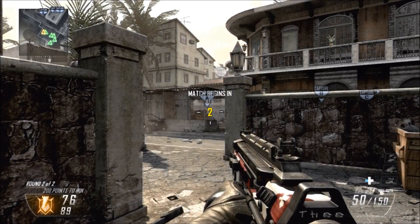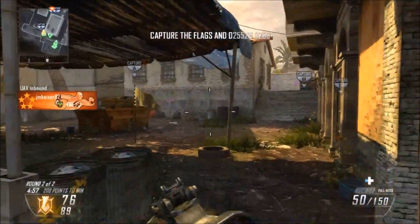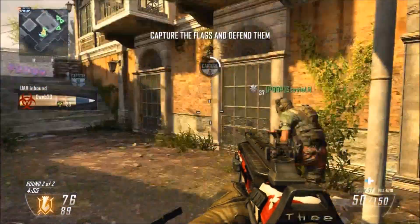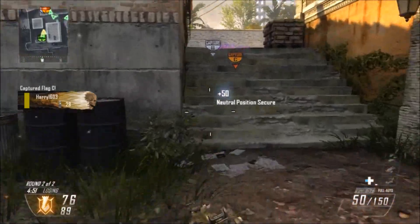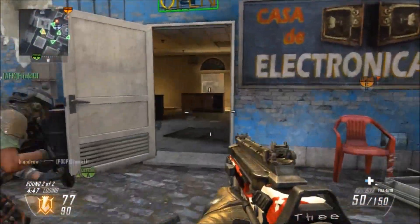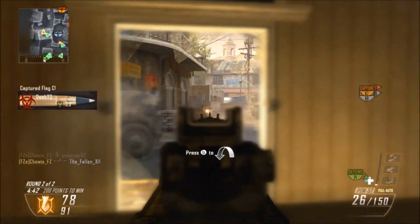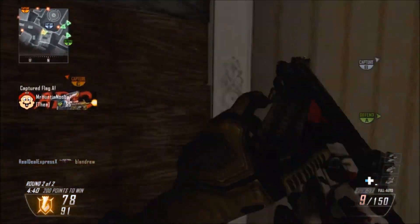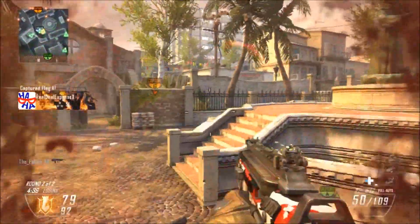Hey, what's going on guys, my name is Hunt Noobs, coming back at you with some more gameplay footage. As you can see, playing on the map Slums — probably the best map in the game. This is the second half of a domination gameplay. The final score is really not impressive at all; I went 36 and 11, which is pretty bad, and there's no way to make it sound good.